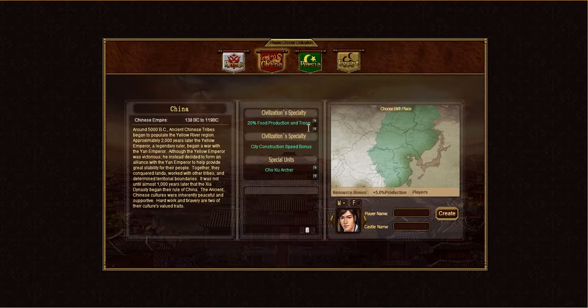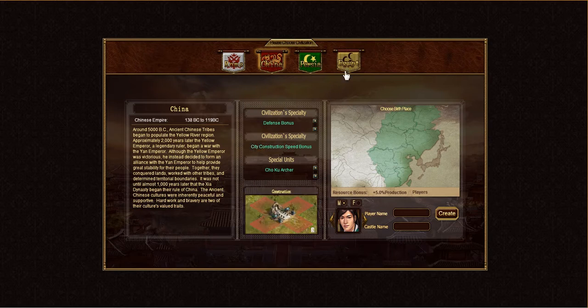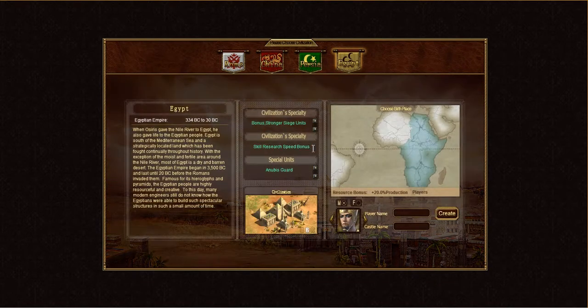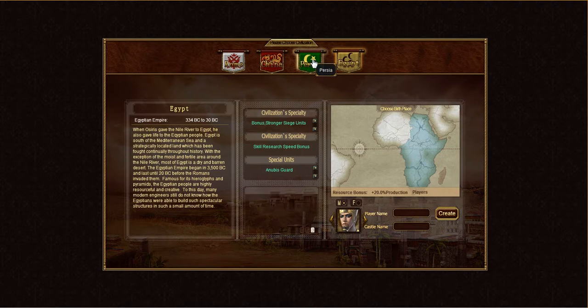For example, China gets a 20% food bonus and a defense bonus. They also have building bonuses — for example, China has a city construction speed bonus. Egypt has a skill research speed bonus, all of which will help your unique play style. Make sure you check them all out and see which one you like best. The coolest part is that each Civ gets two unique units that nobody else can build.